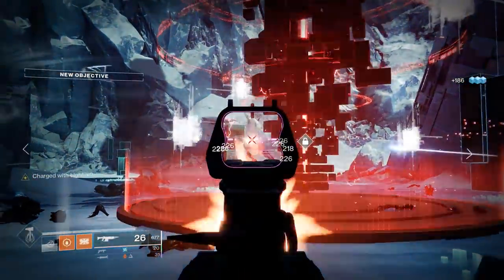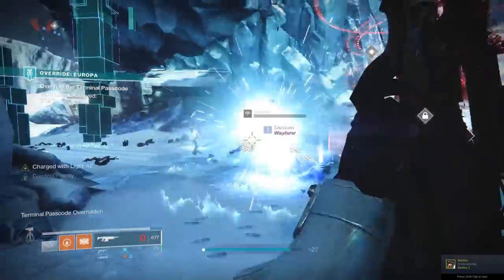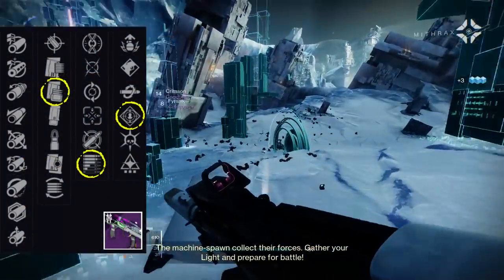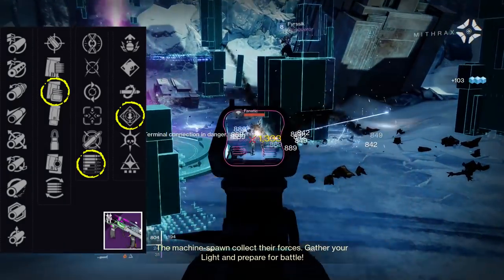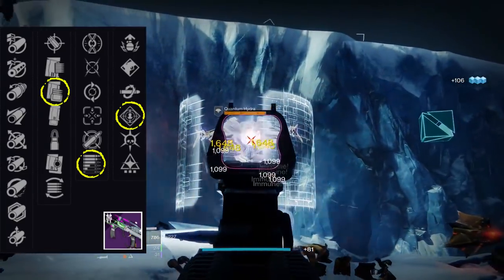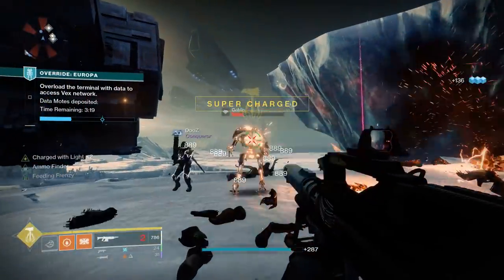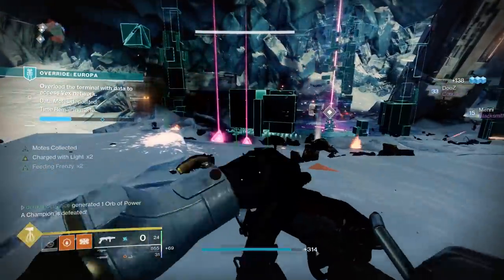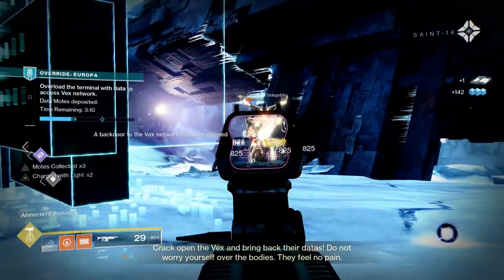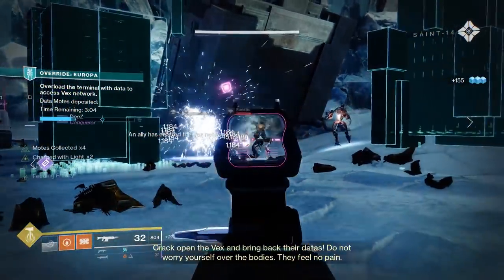I'm not going to recommend this for the Crucible because I don't think it'll compete in the meta. For PvE, I'd go with Tactical Mag or Appended Mag for pure magazine size, then Subsistence and Rampage. Subsistence got a nice buff this season so it won't drain your reserves as much, and Rampage lets you keep this weapon up constantly — shooting tons of bullets, getting tons of kills, and keeping the damage boost active. This weapon absolutely shreds in PvE.